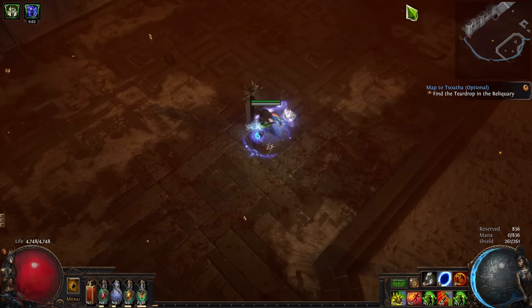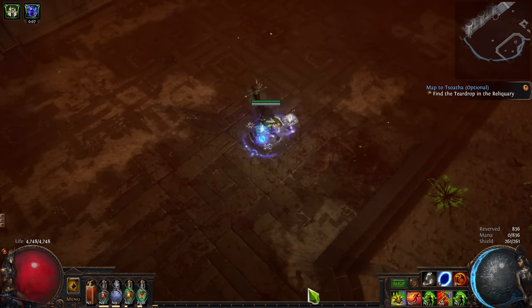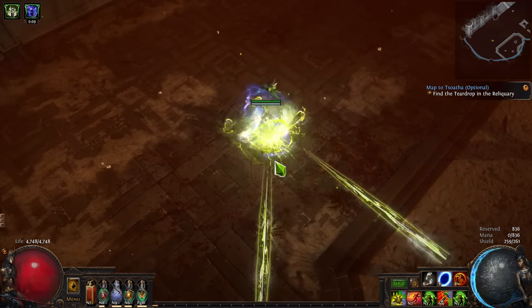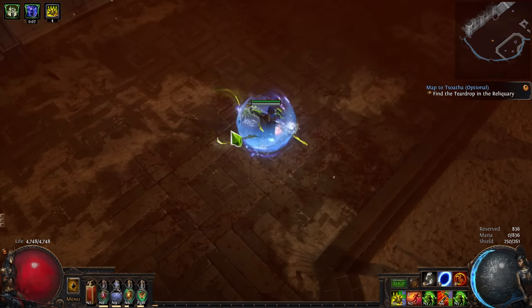Faster Projectile support, on the other hand, will cause the Thorn Arrows to travel farther and also cause the pods to be spread out more. This is because the pods drop from the main arrow at fixed time intervals, so the faster the arrow is moving, the more distance it covers as it's dropping these pods.